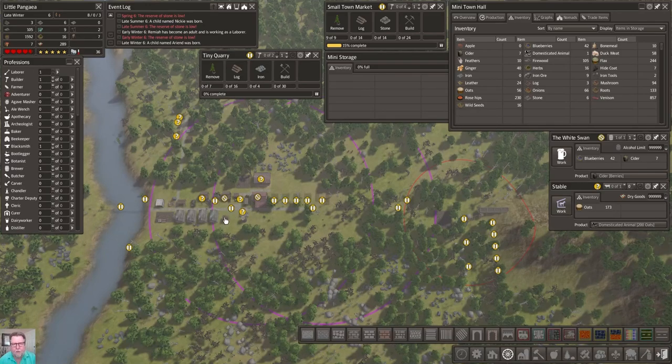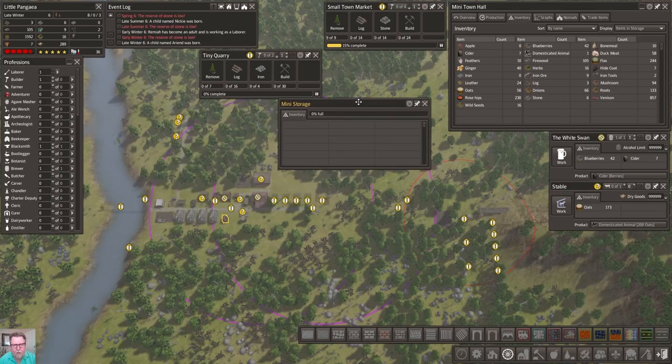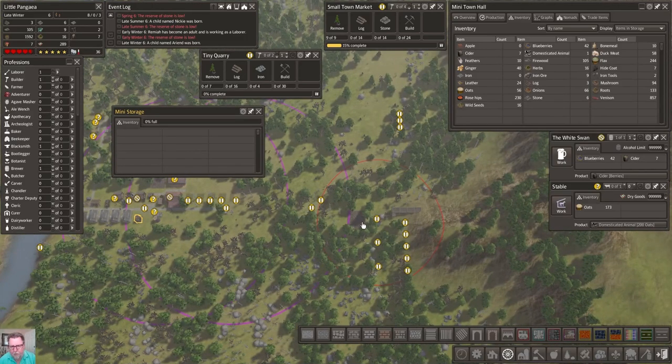I want to get this built - the tiny shack. Okay, tiny storage, you can go away. Because I want to get you out of the house. That's right, and you know where I'm going to build that - let's start another building session over here.